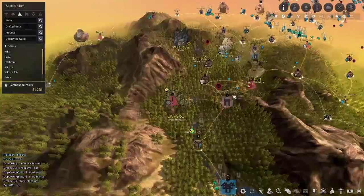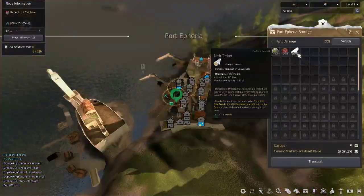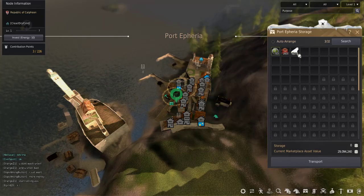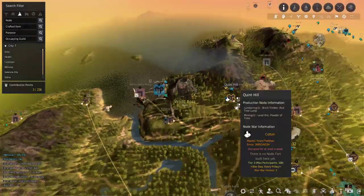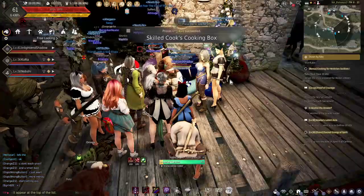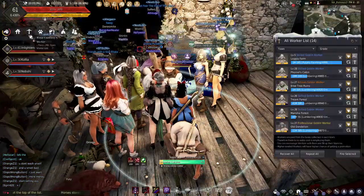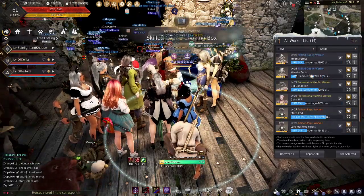At Port Epheria, the timber work is popping off — I've got a lot there. Your workers run off beer of course, that's how it works.